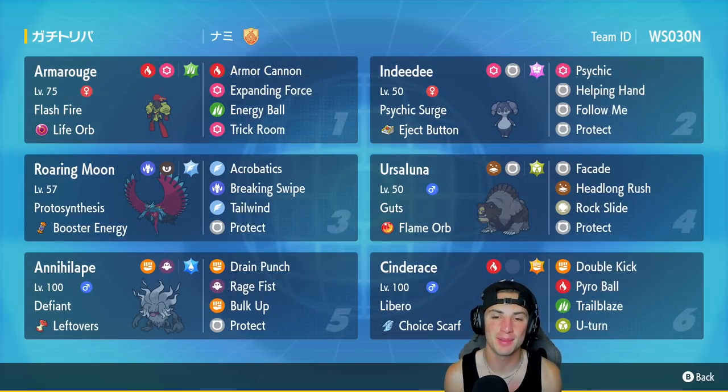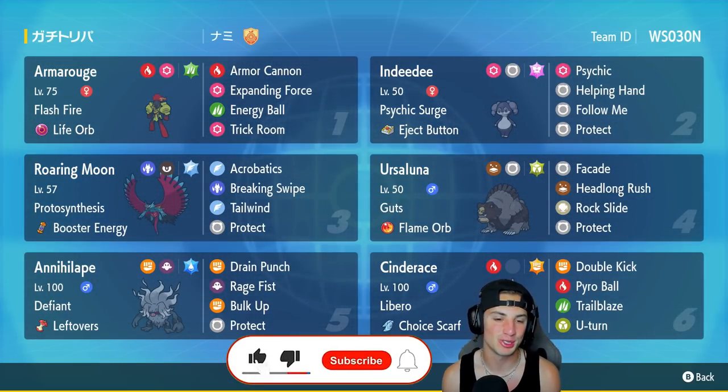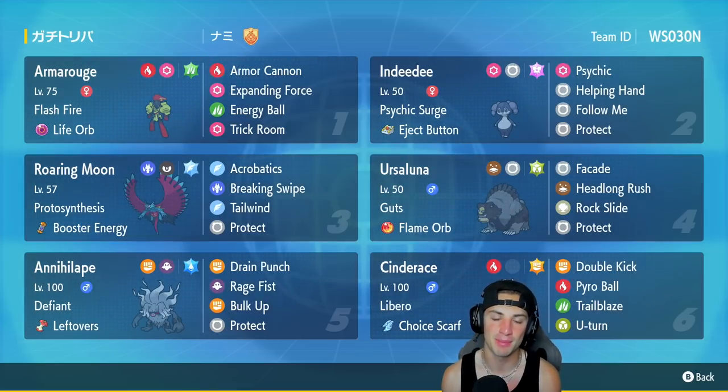You guys already know the deal — if you enjoy the content, make sure you support me by leaving a like on today's video, and if you're not subscribed click that big red subscribe button. Cinderace is a top tier Pokemon, everybody loves this guy from Sword and Shield — a really cool Fire type with the great ability Libero that allows it to change its typing into whatever move it's actually using.